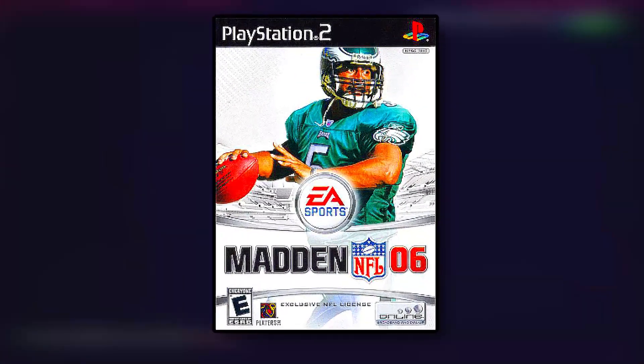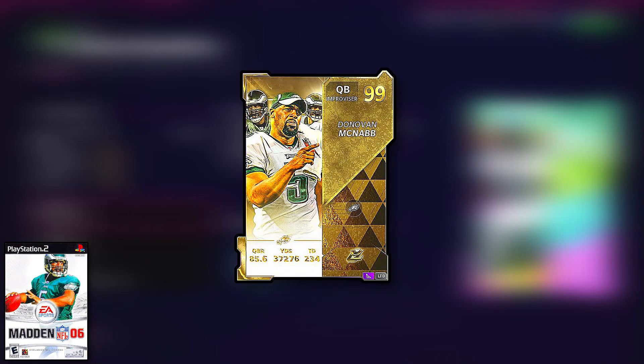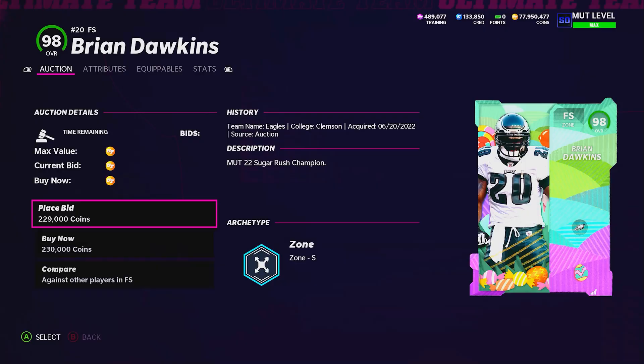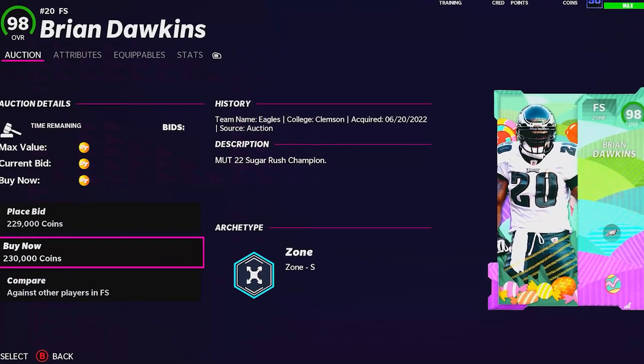We're back to the cover athletes with no cards in Madden 22. Donovan McNabb was on the cover of Madden 06, and we're going to pick up one of his teammates — one of the hardest hitting safeties of all time — in Brian Dawkins, his Sugar Rush card.